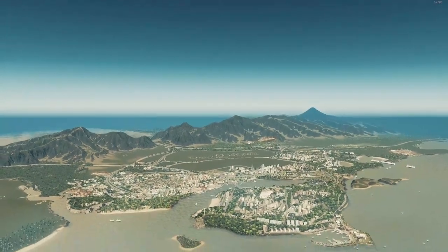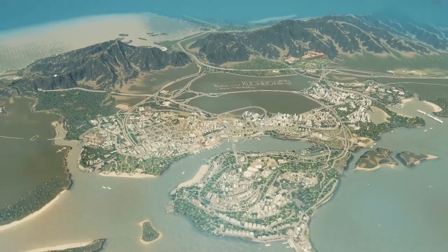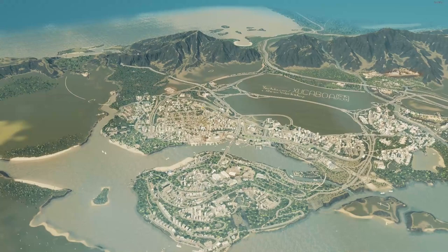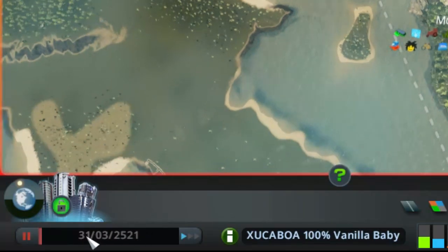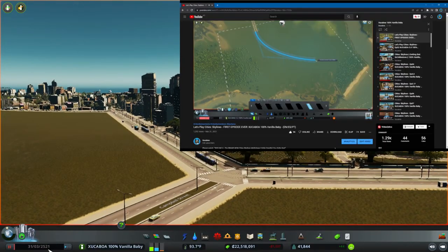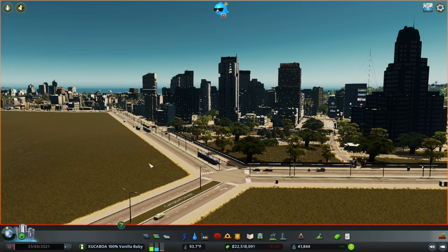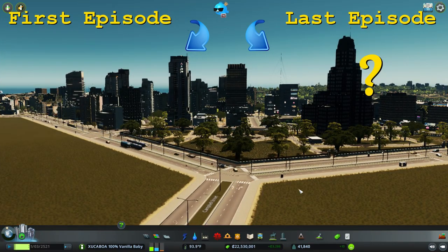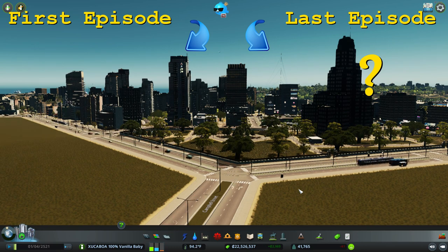Let's look at the entire city right now. Take a look at this place — it's hard to believe that this all started 16 months ago on 31 March 2021. And that is exactly why I've left the game on pause. The calendar date in the game is 31 March 2521, which means exactly 500 years have passed in the game since this city was founded. It's a very special quincentennial milestone that deserves a very special quincentennial project, but you'll have to see that in the next episode. The final part of the long episode is coming up next.